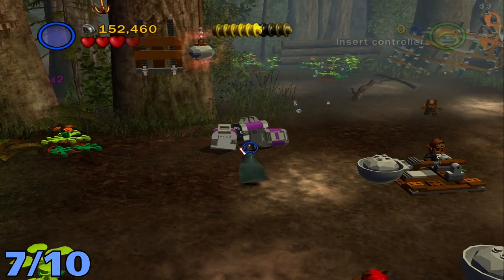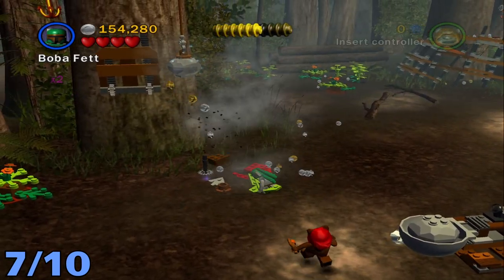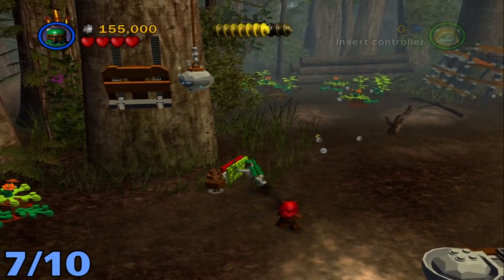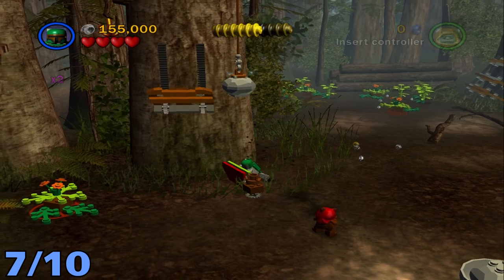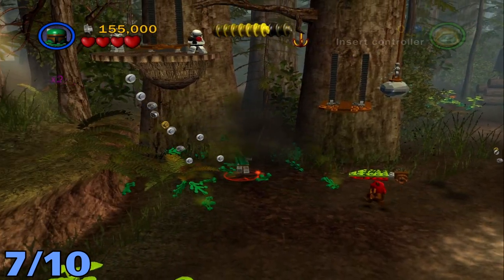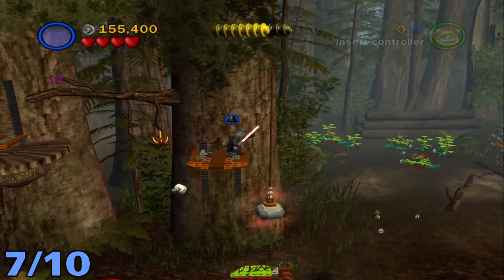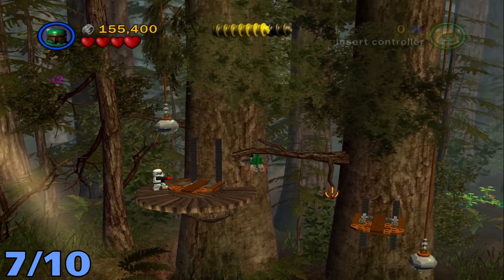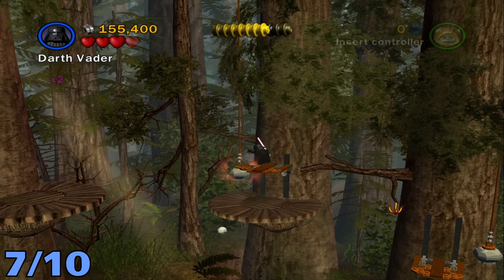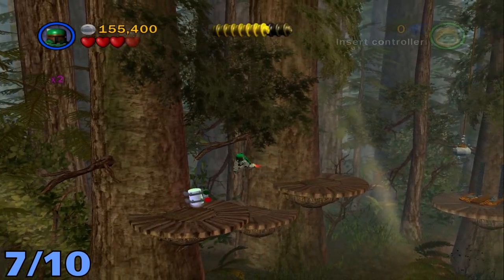Minikit number seven will be in this area with the two catapults and the walkers. You're going to want to destroy these two boxes and build up this push thing again. Once you've got that done, destroy this plant and use the scrapple point — make sure you kill the two enemies on the left side, at least the one closest to you. Then use the Force on the rock, switch to a flyable character, use the Force again on the next rock, and fly across the gap to the left. The minikit will be right there.